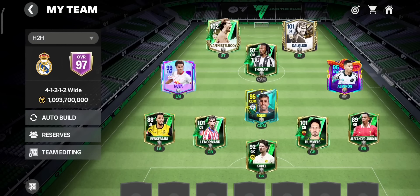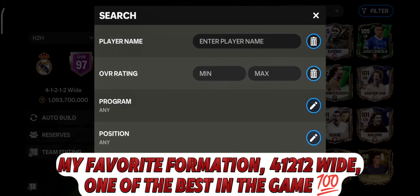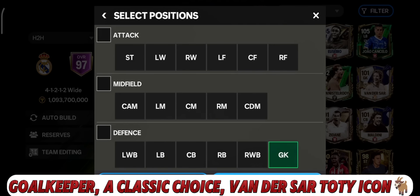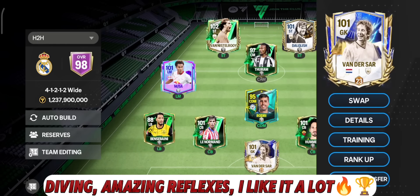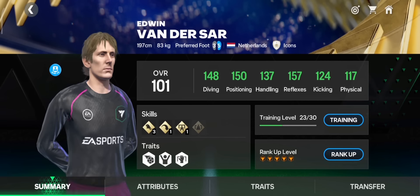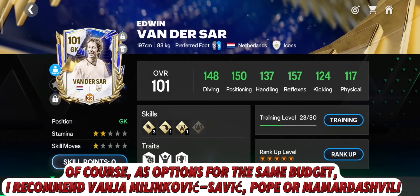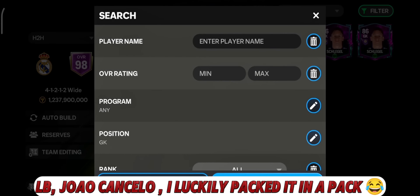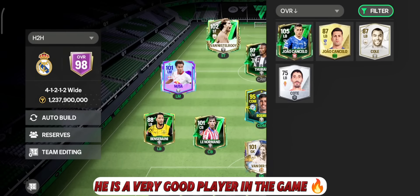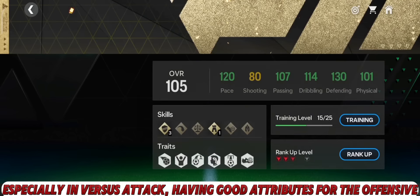My favorite formation is 4-1-2-1-2 wide, one of the best in the game. For goalkeeper, one of the best keepers at an average cost — Toadie icon, diving and reflexes amazing, still a premium card. As alternatives for the same budget I recommend Vanja Milinkovic-Savic, Pope, or Mamardashvili. At LB, Joao Cancelo — I luckily packed him and he is a very good player, especially in versus attack with good attributes for offense.